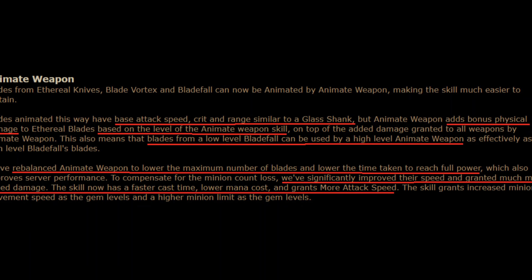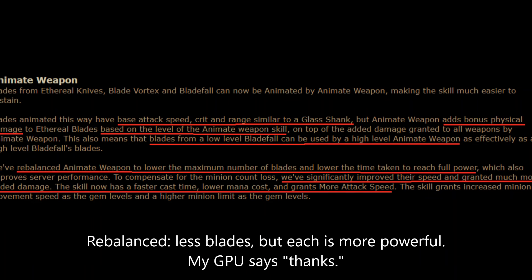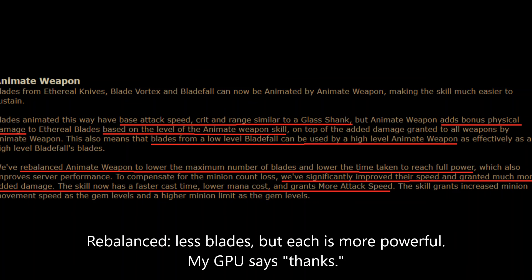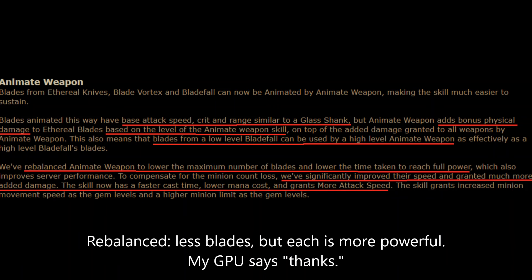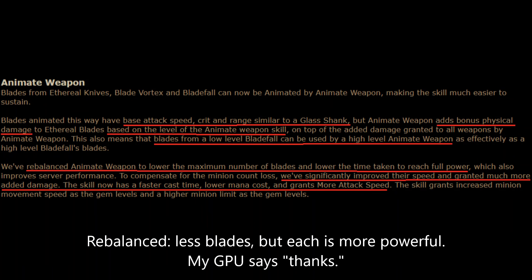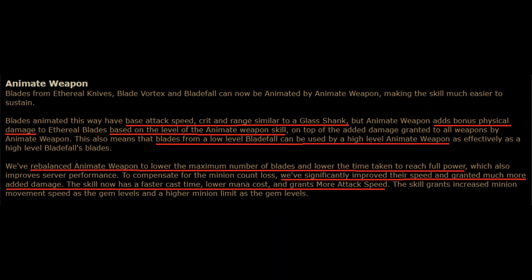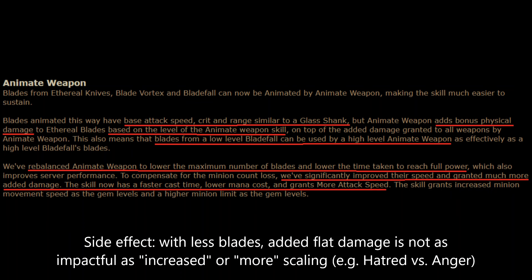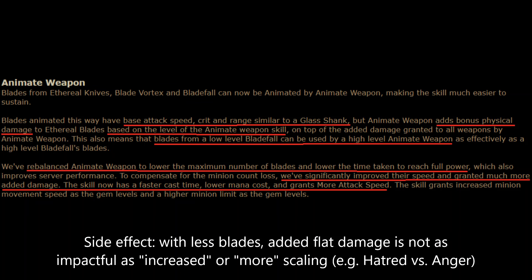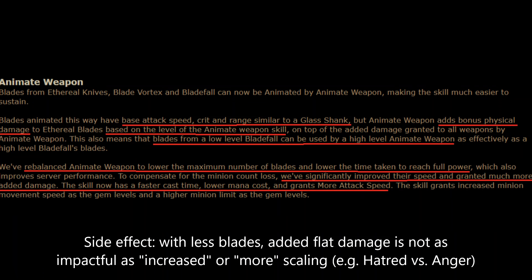They've rebalanced Animate Weapon to lower the maximum number of blades and lower the time taken to reach full power. That's slightly disappointing because the 50 blade count did give a pretty insane high-level DPS ceiling, but it's understandable that they would tune this down. To compensate for the minion count loss, they've significantly improved their speed and granted much more added damage. The skill now has a faster cast time, lower mana cost, and grants more attack speed.